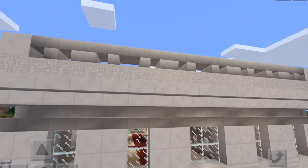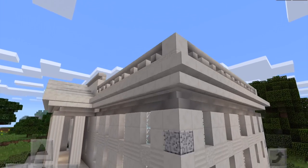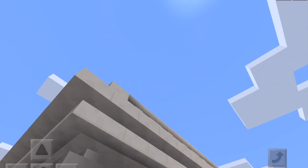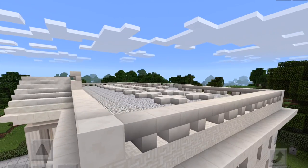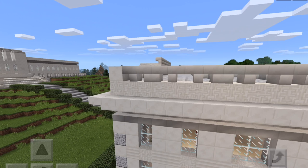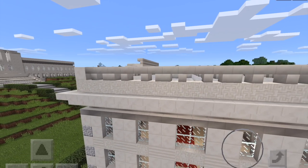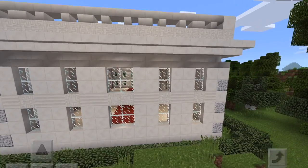For the second floor, I've gone right-way-up stairs, then an overhang, then upside-down stairs. And then above that, in again, a whole row of chiseled blocks. Then I've done a pattern of upside-down stairs facing one way, then the other, to try and replicate the balustrade that I think goes along the top of the roof of the White House.